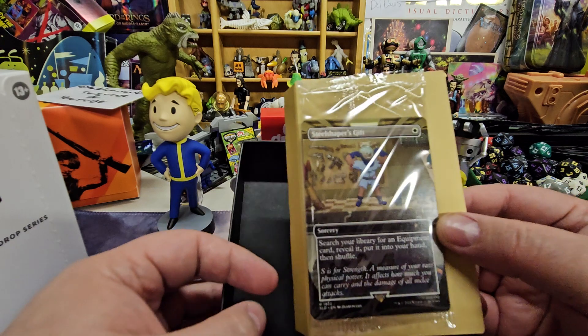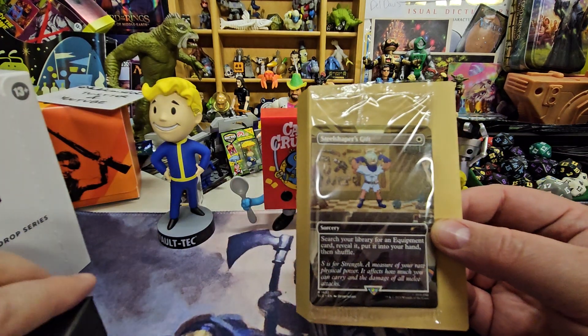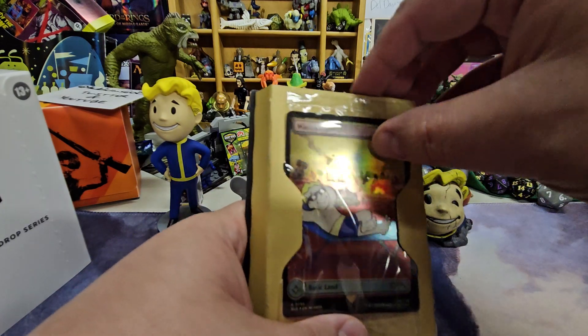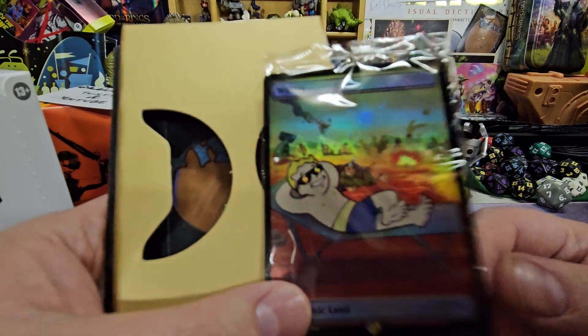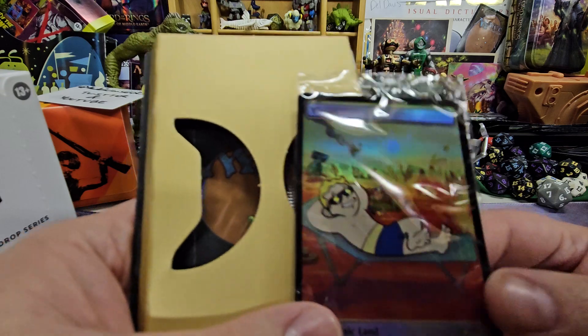So do we do the reveal first? Let me take the little boxes out of the way. I think that's what we'll do first, then we'll look at the cards in this set. First we got a Full Art Foil Wastes. It's pretty cute, it's chilling in the sun. I don't know if it picks up on camera real well, but the foiling on this is real nice.